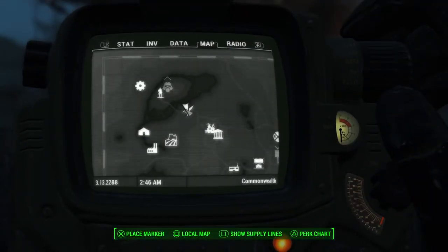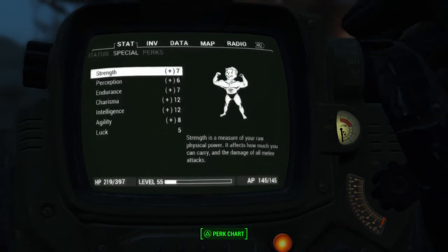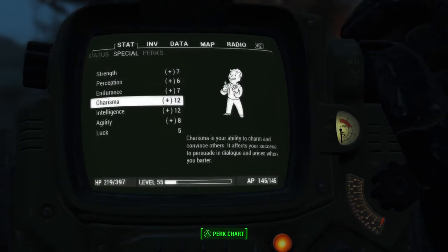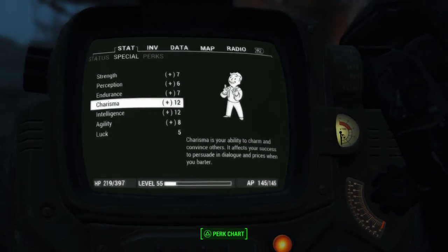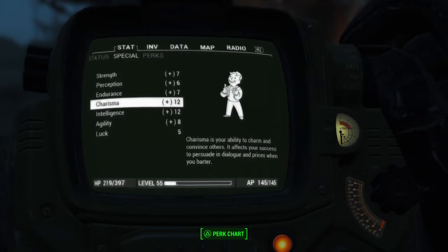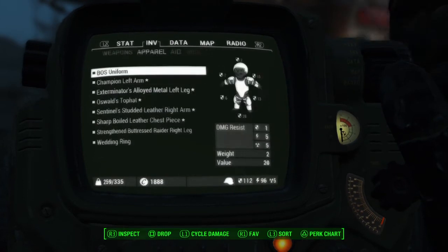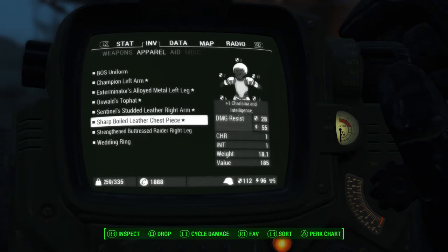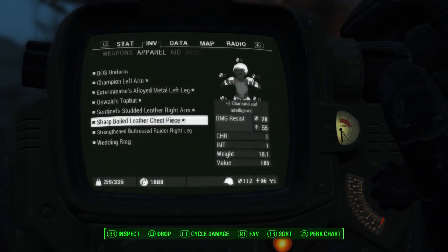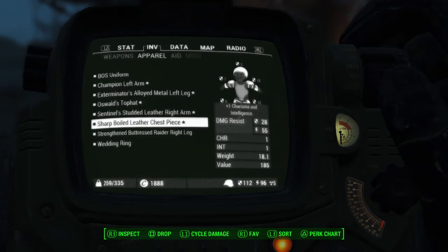Another thing I'd like to show you: I do have max charisma. The two extra points are added from a bobblehead and a piece of clothing I'm wearing. These sharp clothing pieces give you one charisma and one intelligence.